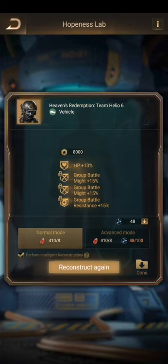Then click 'perform intelligent reconstruction' again and you'll get a new pull for the other three that you didn't lock, and so on. I always check 'perform intelligent reconstruction' because it saves you many times, and anyway you absolutely want epic, gold, or special ability. Lock the ability you want — group battle might and group battle resistance are clearly the best items.